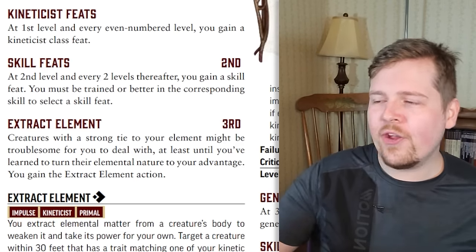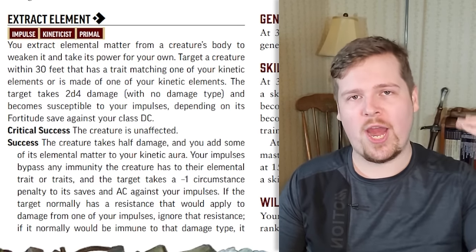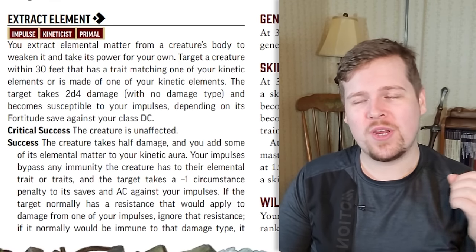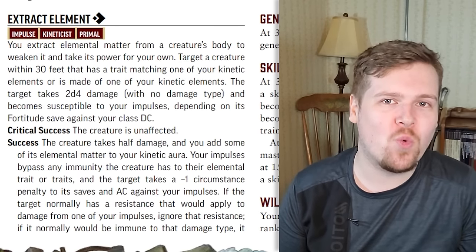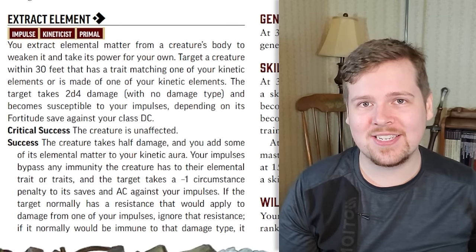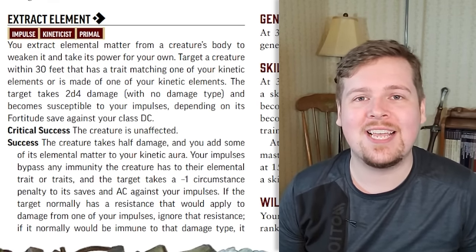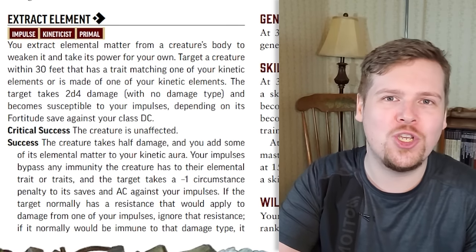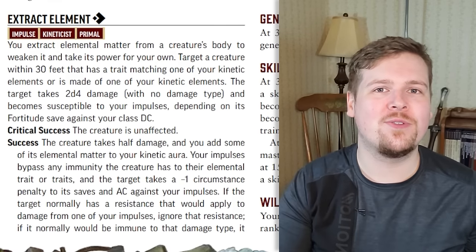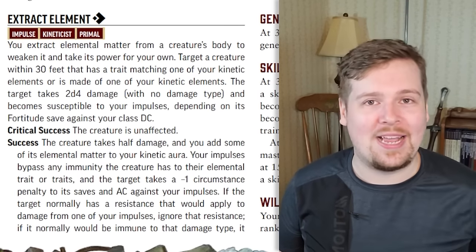Second level they get skill feats like any other character. Third level they get extract element. Extract element at third level is really cool — for one action, you can extract a chunk of elemental matter from a creature who has a trait matching one of your channelable elements. If you are an air kineticist, you can extract a chunk of elemental air out of an air elemental. They need to be within 30 feet of you and make a fortitude save against your class DC or take 2d4 points of damage and become susceptible to your impulses.